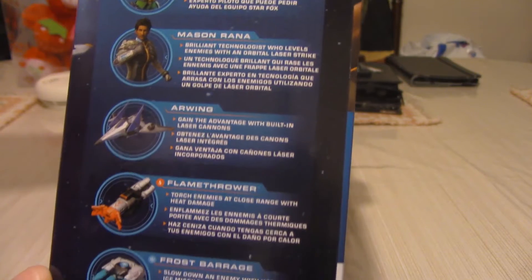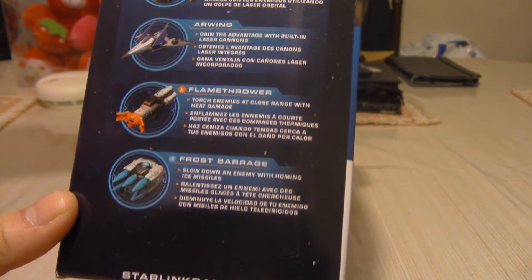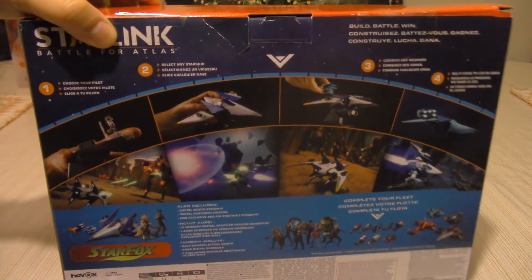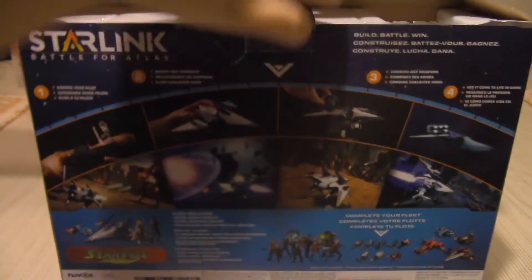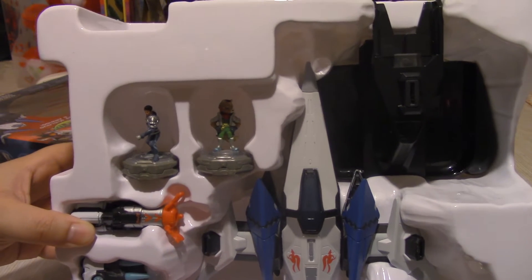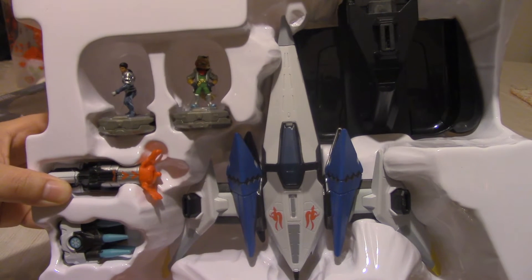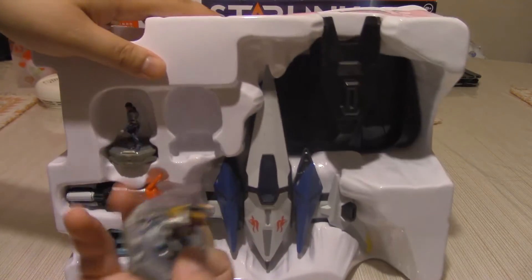I think the issue with Starlink in particular — not that it's a bad game, I haven't had the chance to play it yet — is that when you look at Disney Infinity and LEGO Dimensions, they have the IPs. This just doesn't have that. So when you're trying to search up these characters to get more for your game, there are issues. Also, just looking at that base — it's cool that it's its own little Switch controller-type base, but if you lose that, you can't use the characters. So that sucks.